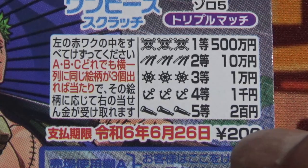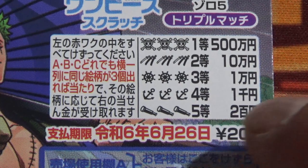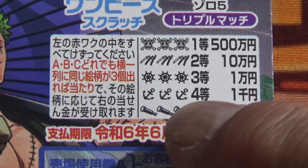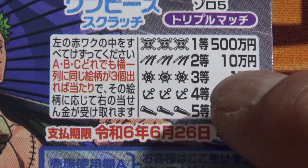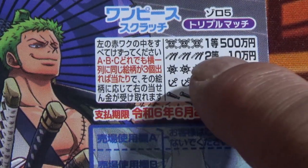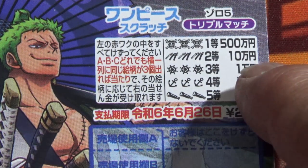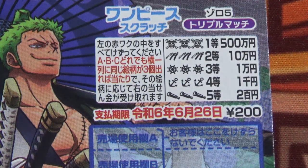Looking at the prizes: for the fifth prize, if you find three telescopes, you win Ni Hakuen. For the fourth prize, if you find three anchors, you win Sen En. For the third prize, if you find three wheels, you win Ichi Man En. For the second prize — I'm not sure what that is, it looks like a sword — you win Jumun En. And if you find three pirate skulls for the first prize, you win Go Hyukuman En.